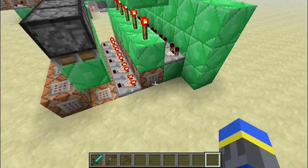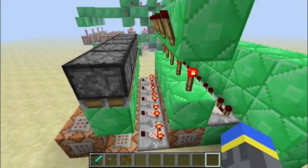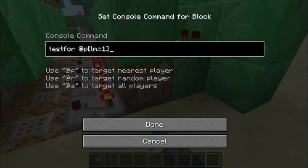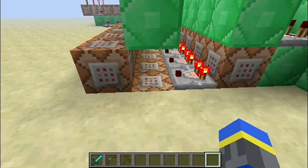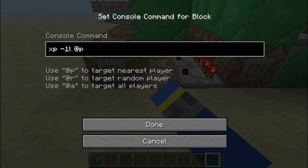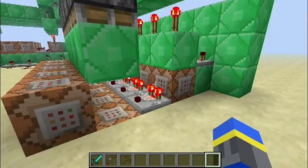This is really compact and it is tileable, which means you can put them right next to each other. The first command block checks for the number of XP needed to buy the item. The one below the piston checks — or actually subtracts — the cost, and the third one gives the player the item.